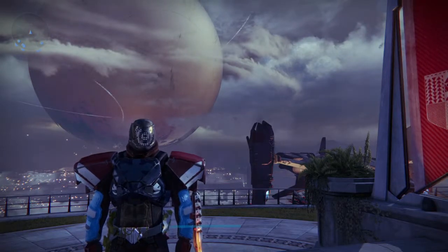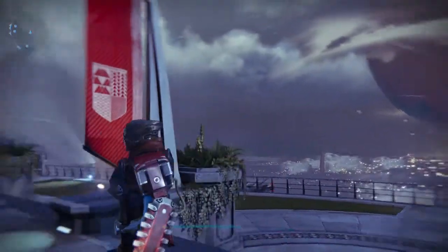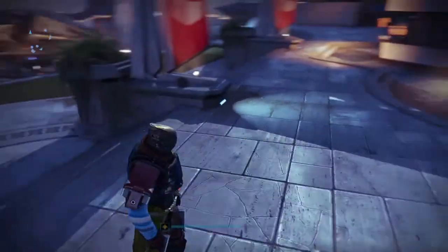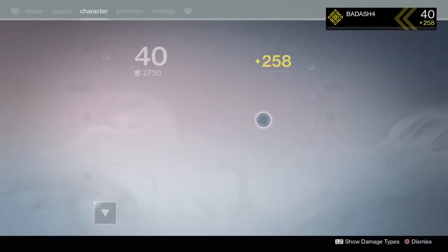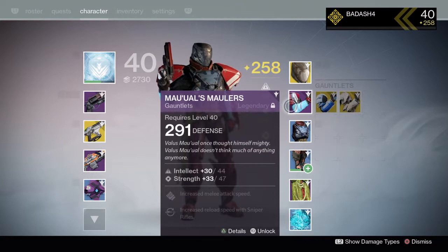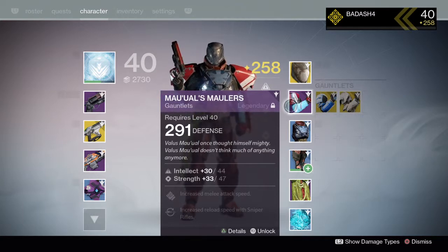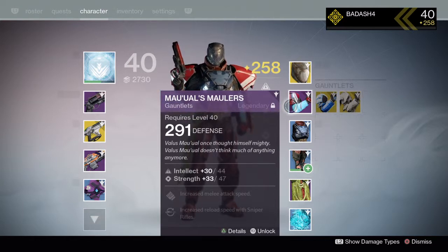Hey, what's going on guys, badash4 here bringing you another quick Destiny video. Today I'm going to be talking about how to get these gauntlets I have on — yes, they make my guy look like he has massive shoulders. These are called the Maulers, however you say that. If you read the flavor text it says 'Valis Maul once thought himself mighty; Valis Maul doesn't think much of anything anymore' — that's because he's dead.